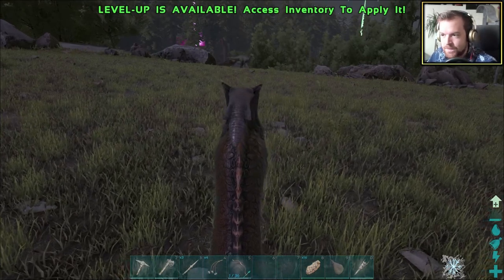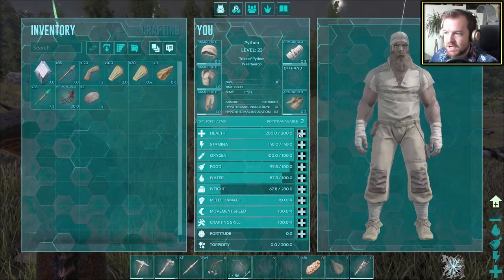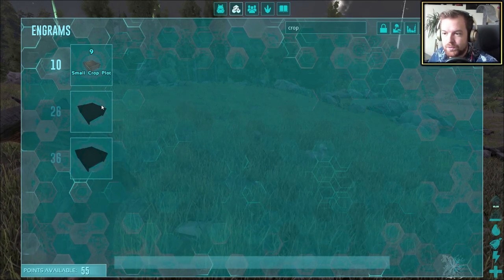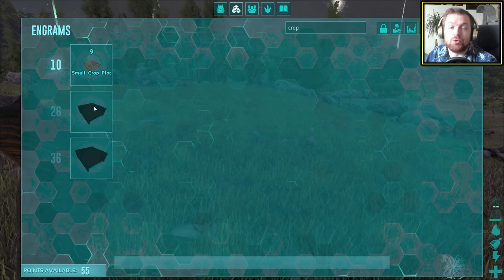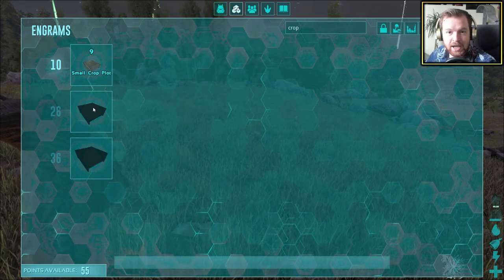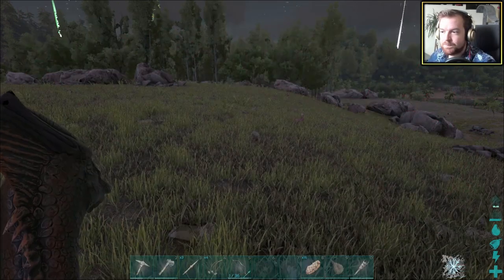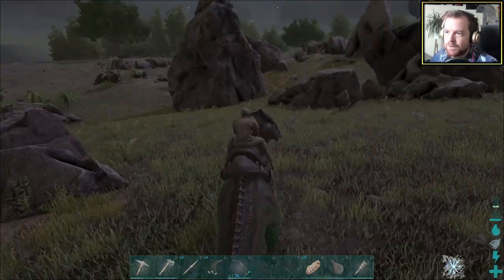We are going to hopefully go for a raptor and then level up. The limiting factor is a medium crop plot — at level 26 we can get ourselves one, and we need it specifically to plant rock carrots, which cannot be planted in small crop plots. We need rock carrots as part of the simple kibble recipe. Other things we need: cooked fish meat, a small egg — I've got two — fiber, meager berries, and water. Put them all in the cooking pot and we're good.